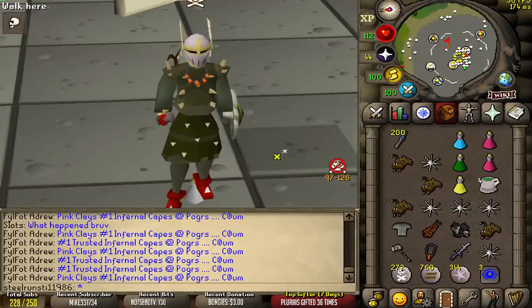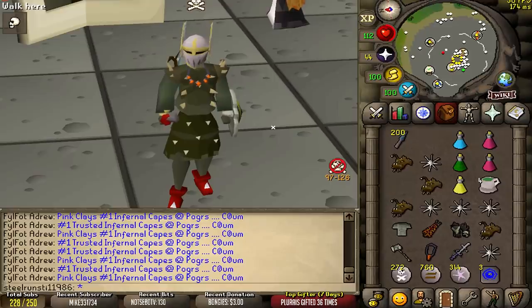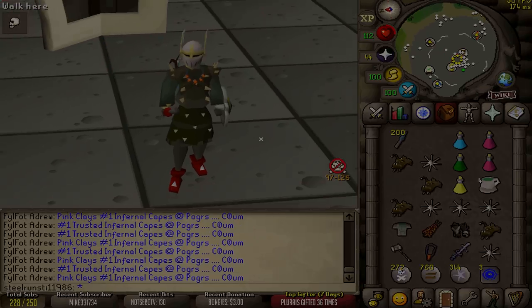So that is what we're gonna be doing today — testing out this new click pointer. It should be pretty cool. I'll try and do a little bit of everything, but we're gonna be using the most overpowered gear that we possibly can, such as max range with the knives, AGS and max strength, and so on and so forth. So it should be a whole lot of fun.